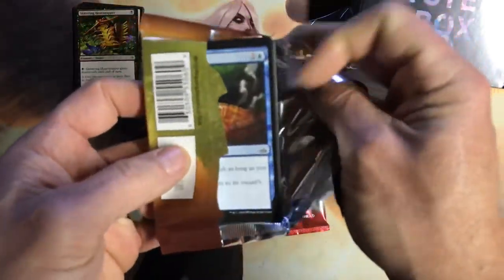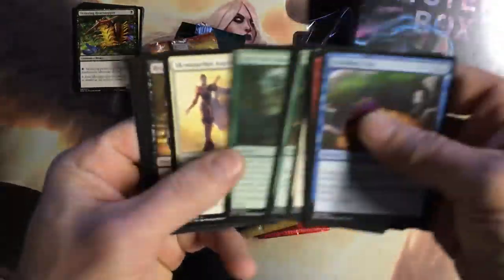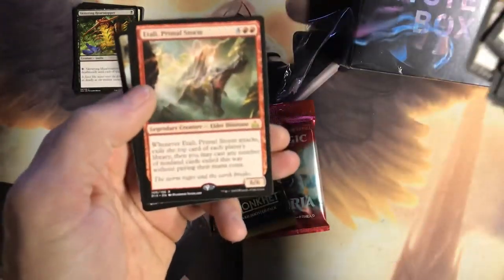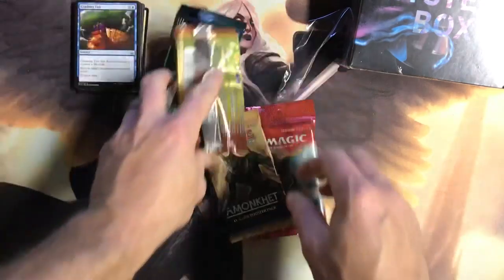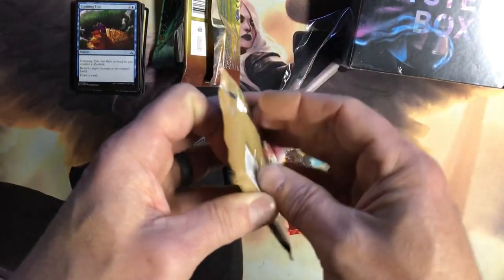The purchase should be a couple bucks. Aspirant — that'll sell. Enter the Unknown sells. Not too shabby, that's a decent pack as well, not a ton of value in there but not bad. Next up is Amonkhet.